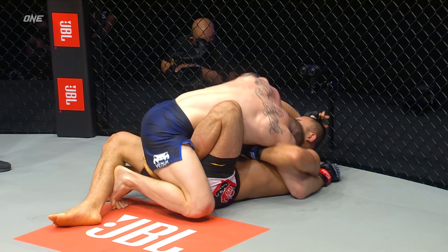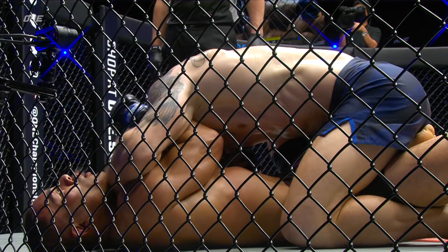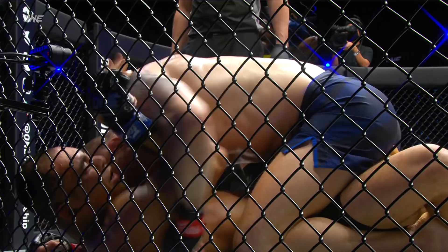Big Dash goes to the body. You see Big Dash — what Big Dash needed to do. He's so hard to deal with and he can just control your position. Make sure each one counts. Those elbows. Fan Rong's got to stop him from posturing up and landing again. There's another elbow.